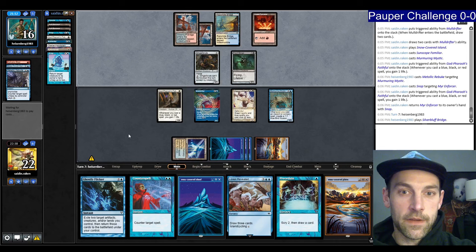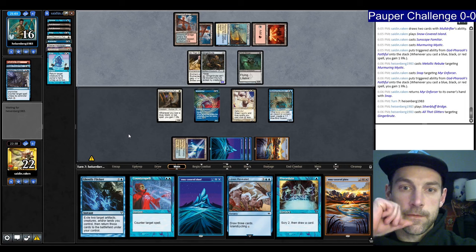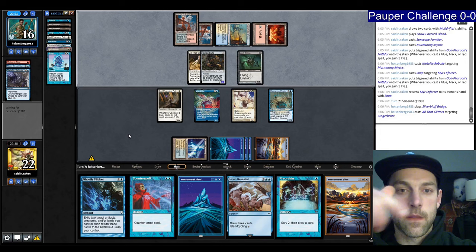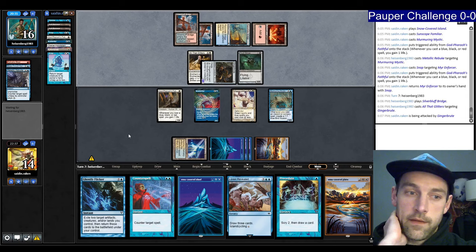All the Glitters — that's eight damage. Murmuring Mystic, your Enforcer costs one right now. It looks like they're planning on holding a Rebuke. Or they can use the Bridge to make it unblockable — that makes more sense. I probably wouldn't block anyway. They recognize I'm not going to block and get in for eight. Now they can play their Enforcer for one mana.